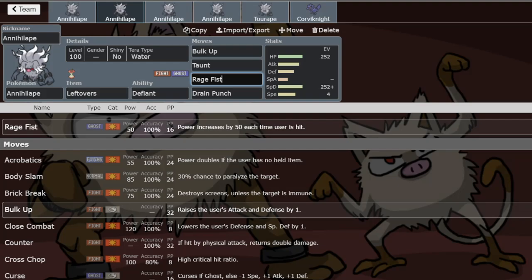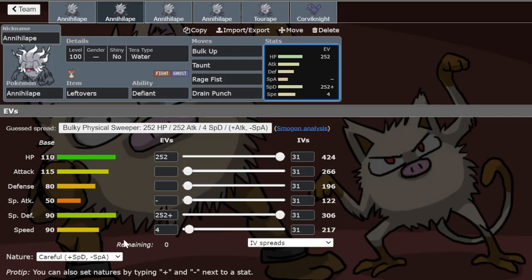This set can be paired with any team style — hyper offense, balance, or even stall. It's very good on stall because it doesn't die to any hit and keeps chipping the opponent down. Taunt is essential to shut down mons like Clodsire, Quagsire, or Garganacl that might try to Toxic you or set up Iron Defense and do chip damage with Salt Cure. Since Annihilape has high base speed without investment, it outspeeds those mons and shuts them down completely.